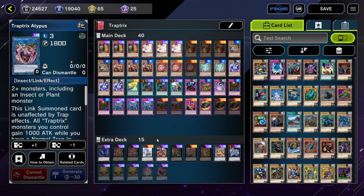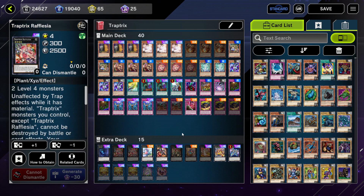Traptrix is already powerful enough with its trap holes, but if you're looking for a new trap deck that's a bit cheaper than Labrynth, you can go with this. It's a bit hefty on the UR side of the extra deck, but the trap holes and the main deck are pretty cheap as long as you have the staples, and you can really run a lot of good games with this deck.